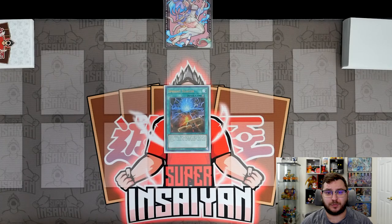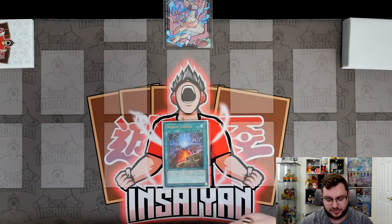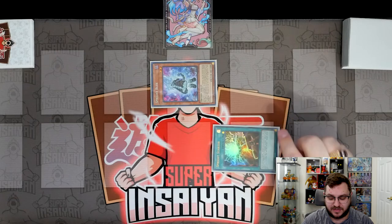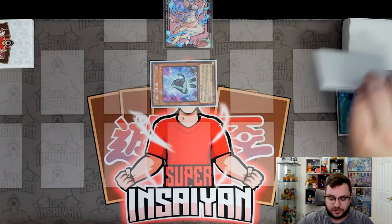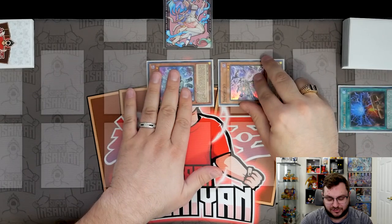We're going to start with the one-card starter combo. I showcased this at the end of my deck profile, but for those who missed it or want a refresher, here it is. We activate the effect of Sprite Starter to summon Sprite Blue from the deck, which activates to search a copy of Sprite Jet.